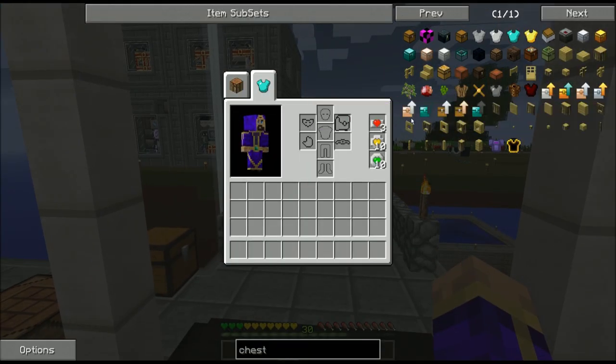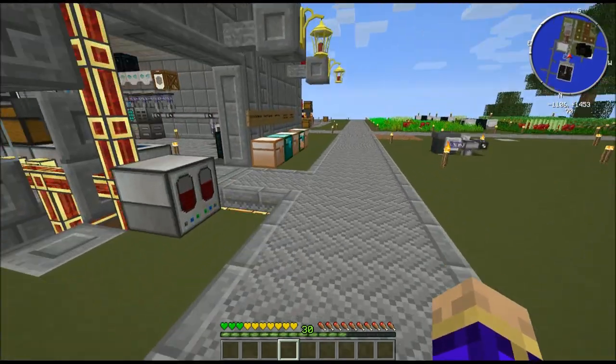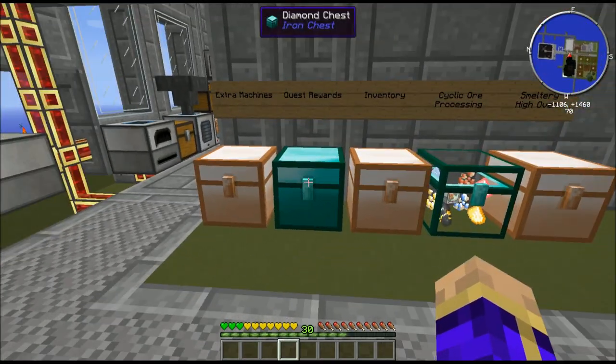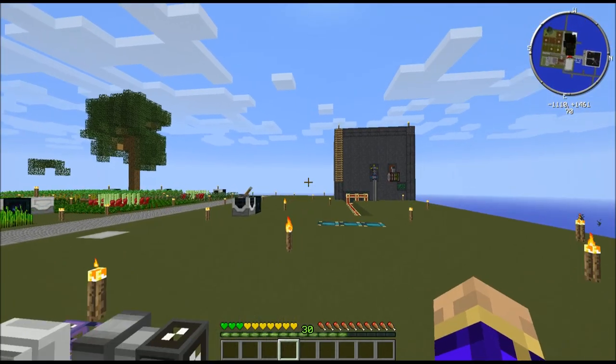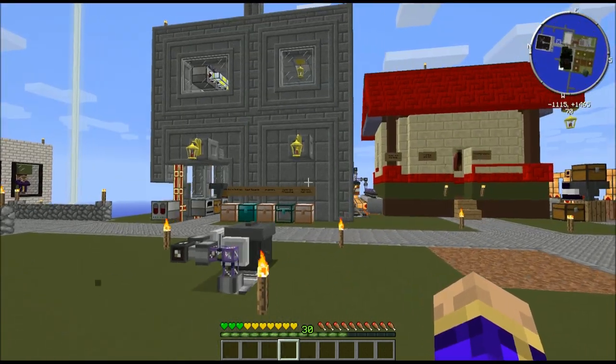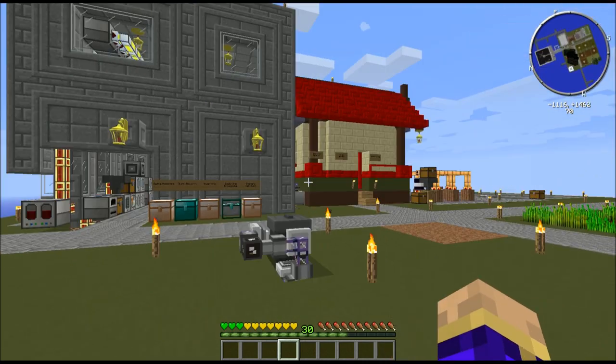I should leave the heart canisters behind for you too. Looks like I'll stay with a whole bunch of HP until I get damaged. So there we go — you guys are all set. World download should be up with this episode in the comments below. See you next time.